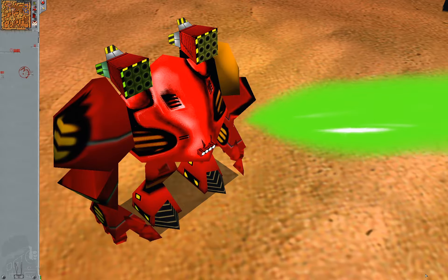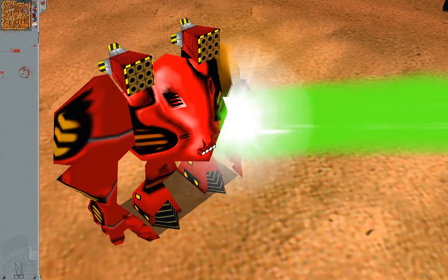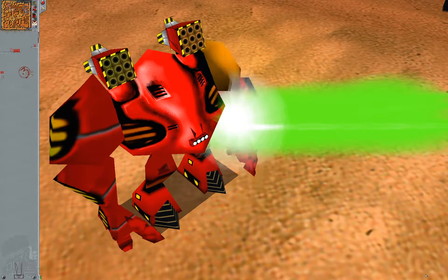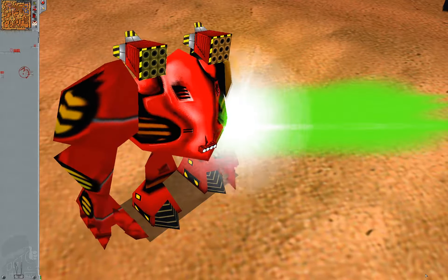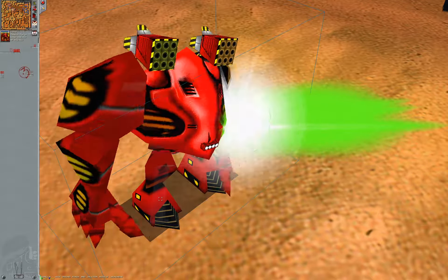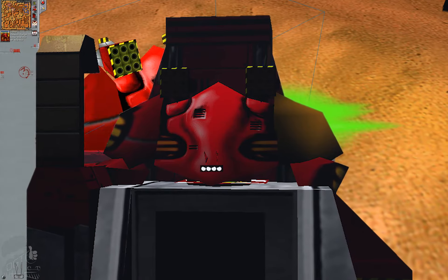I think there might be multiple projectile textures rotating there, but I'm not quite certain. The glow effect is large and bright enough to hide the imperfections of the early 3D era rather well — after all, nobody likes to see textures and models clipping through one another. Well, okay, sometimes it's fine.